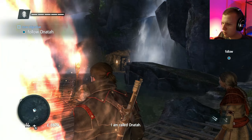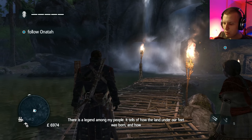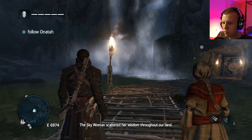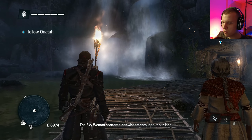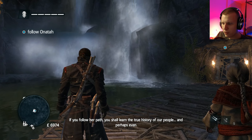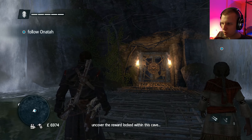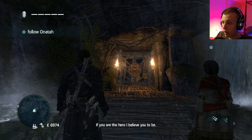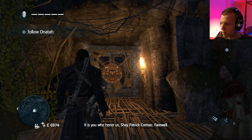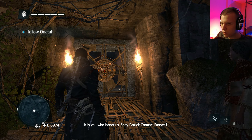'I am called Onata. There is a legend among my people - it tells of how the land under our feet was born, and how good and evil came into this world. The sky woman scattered her wisdom throughout our land. If you follow her path, you shall learn the true history of our people, and perhaps even uncover the reward locked within this cave.' Farewell.